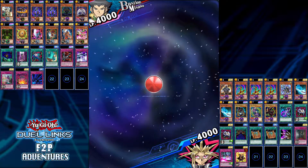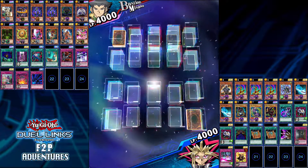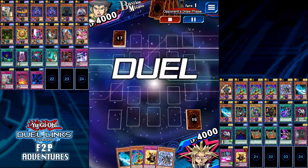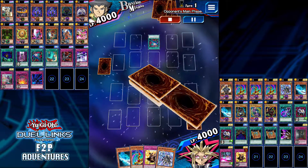With Dark Magic Curtain you have to pay half of your life points to get a Dark Magician out on your field. A lot of people might be intimidated by that because it's such a hefty cost when you have all your life points — all 4,000.